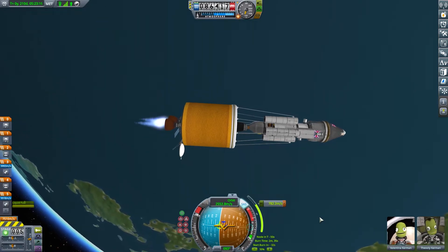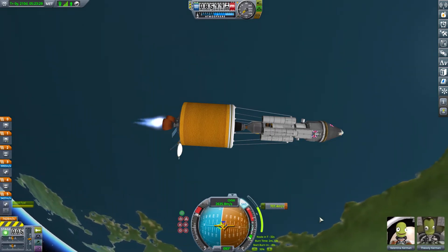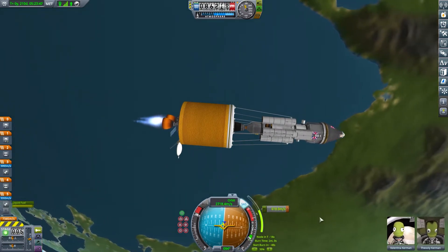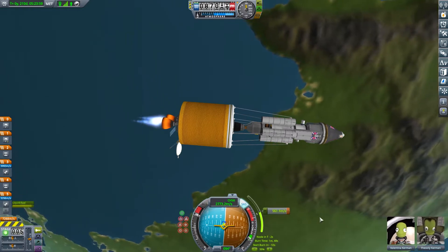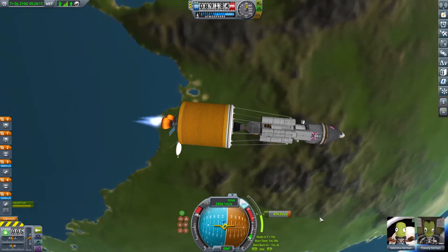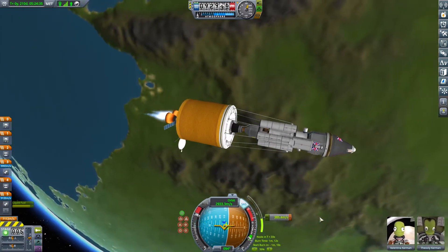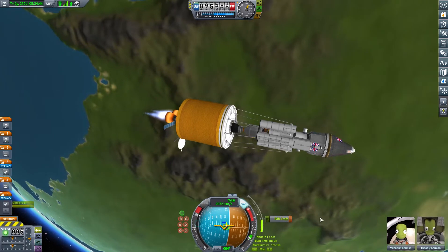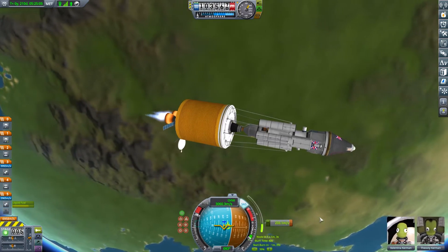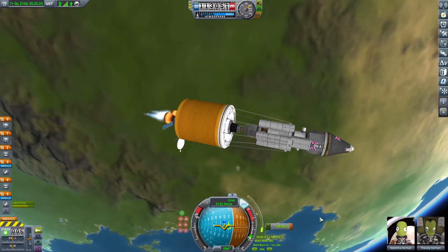We fire off the second stage, which gives us our initial push out of Kerbin's sphere of influence, but it won't get us all the way — so we use the upper stage. That upper stage has a lot of delta-v. I debated whether to use just the upper stage, but it wasn't as big a difference as you'd expect since you're not carrying those extra engines; the whole craft actually became a little more efficient without them.